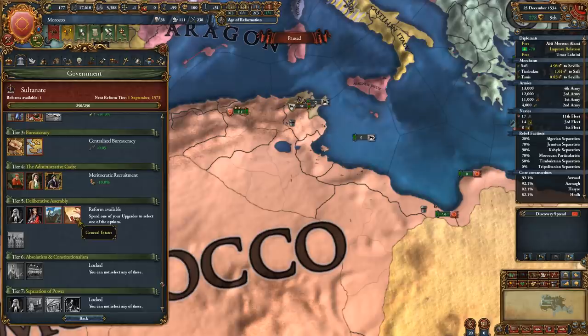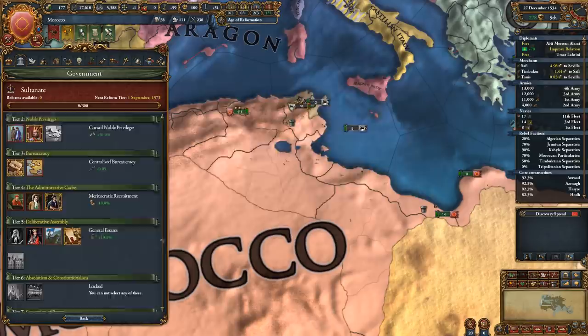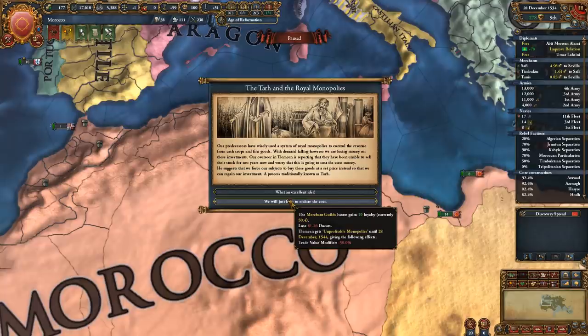We can get a government reform. Options are generals of states, rest to create a court, and rule of decree. I'll go for generals of states. States General is the best but we have our iqta government reform so we can't use it with that.